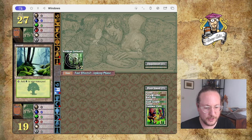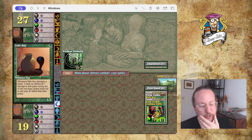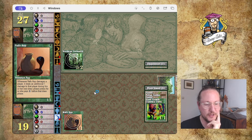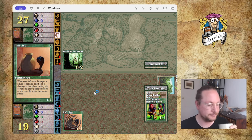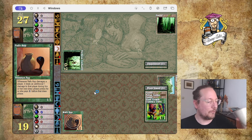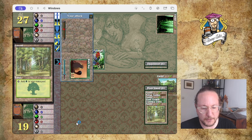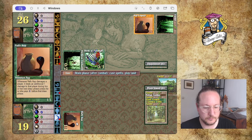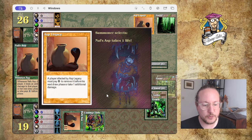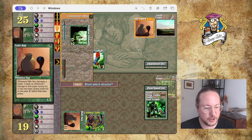At least I've got enough lands — Forest, Llanowar Elves, Asp, Forest, Giant Growth, Forest, Llanowar. This is actually quite a quick hand. I'll go Asp first because I want to put pressure on and attack next turn. Hopefully she'll block with the Enchantress so I can kill it, but instead she just attacks with the Enchantress — that's unexpected! There's Birds of Paradise. I don't think she'll block with that but you never know.